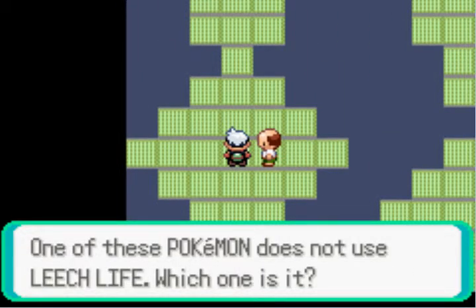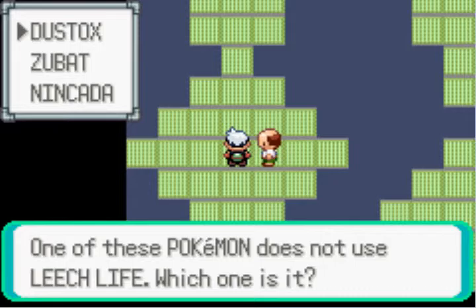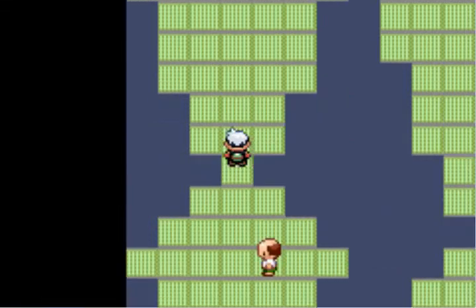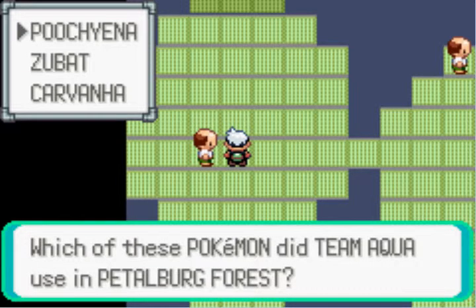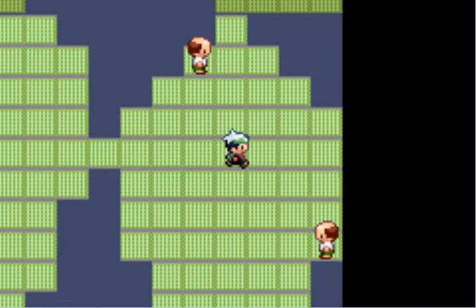One of these does not use Leech Life — Dustox, I think. Yep. Which of these Pokémon did Team Aqua use in Petalburg Forest? I think that's a Poochyena normally. Yes, good.